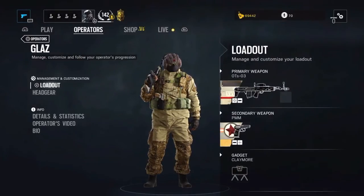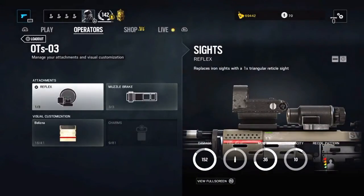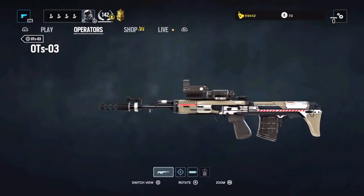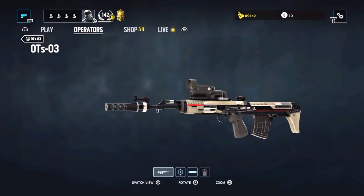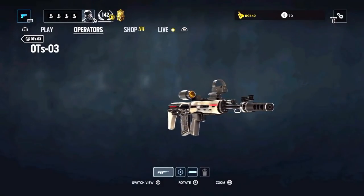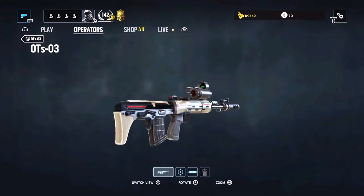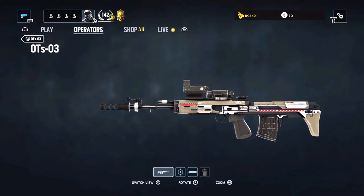Glaz only has one choice for his primary and that is the OTS-03 Marksman Rifle. This is a high power DMR that is the only gun that can shoot through Kapkan's barricades and the only thing in the game that can penetrate the windows of the presidential plane. The OTS has a flip sight that allows Glaz to switch between a CQB sight and a high magnification sight. The magnified side will have the same reticle as the CQB side, so it can be wise to experiment with the reticle that works best for you. I equip it with a muzzle brake now and I will get back to why a bit later in this video.